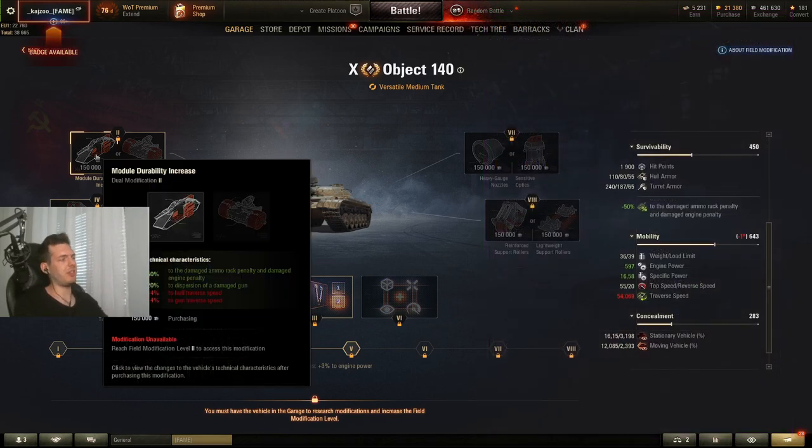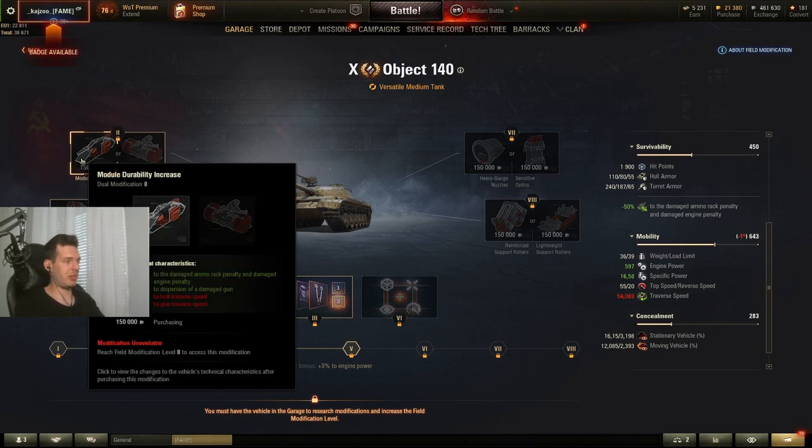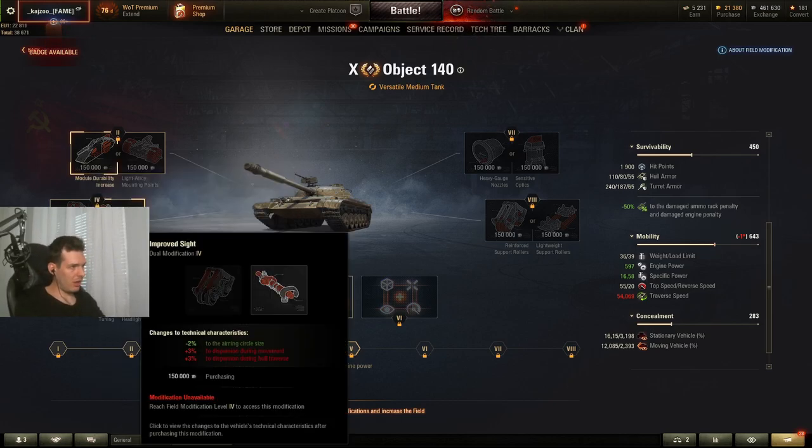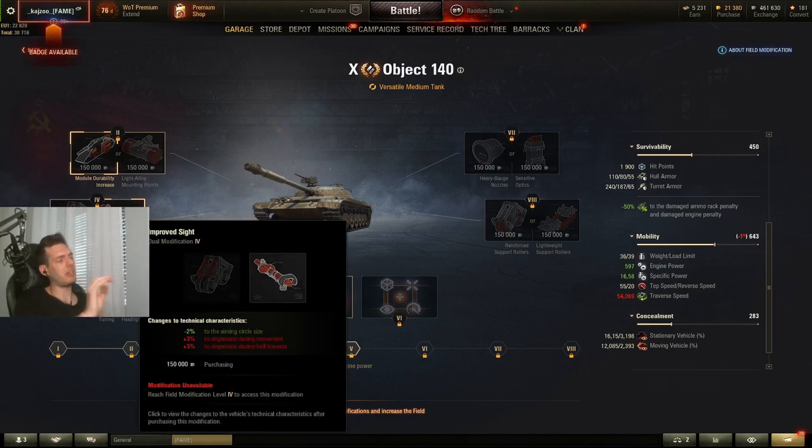On the first modification, take the ammo rack penalty reduction — it's huge. If you get ammo-racked you'll have double reload, and this halves it so you only have about plus 50% reload. On the second modification, always opt for the aiming circle size reduction on any of these tanks. It's a raw stat and you'll need it because you'll be sniping often and hitting weak spots is crucial.